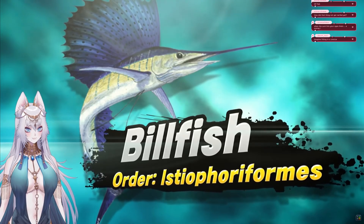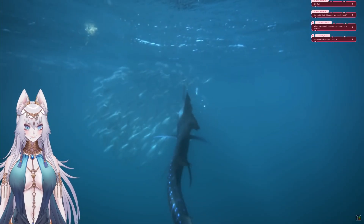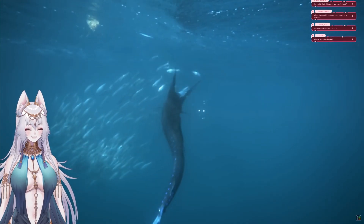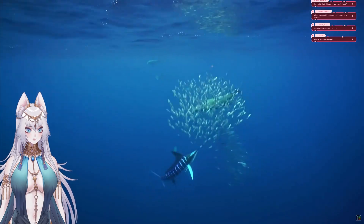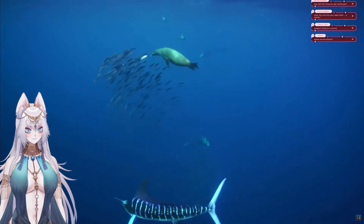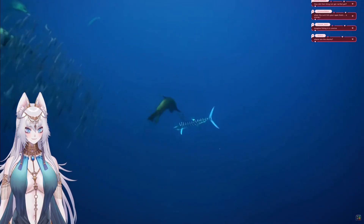The final build on this tier list is the Billfish, which includes the Marlin, Swordfish, and Sailfish — all of which have similar playstyles. This group is top tier for two reasons: first, they have the highest swim speed in the game, beating out not just all other fish but also mammals and birds. In addition to having unmatched speed, their large dorsal fins allow them to make sharp turns.